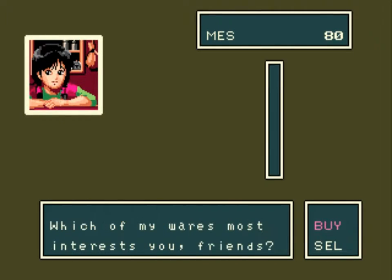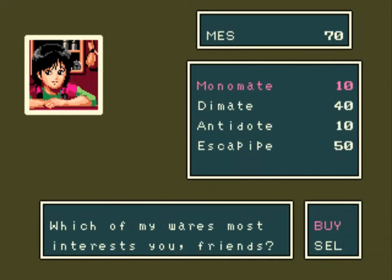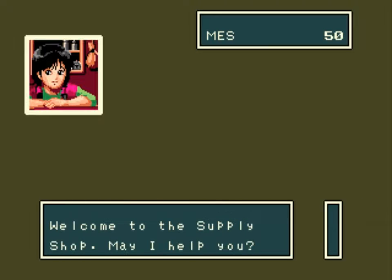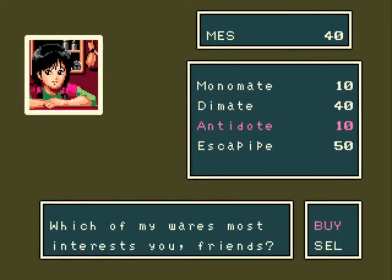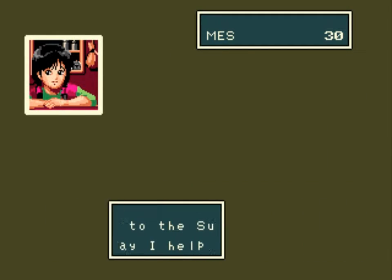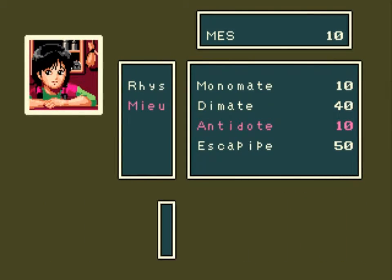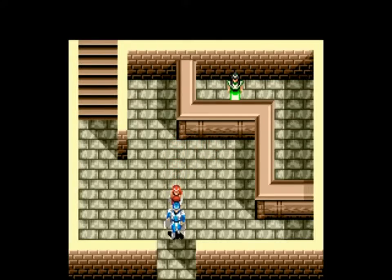Item shop. We have something very specific that we want. You look nothing like the person I just talked to. What we want are two monomates apiece, and additionally we want two antidotes apiece. The reason why is because we're going to be going someplace where we can get poisoned and we can take a lot of damage. And we want to be able to repair as much as possible.